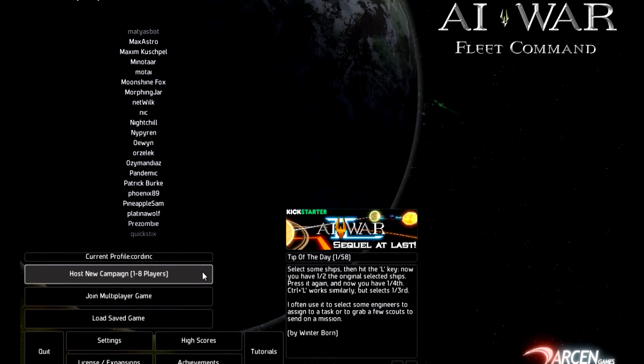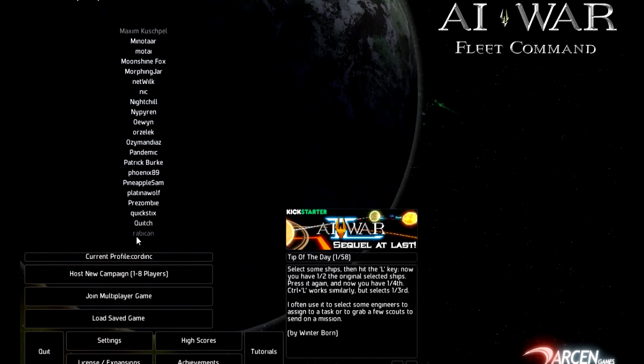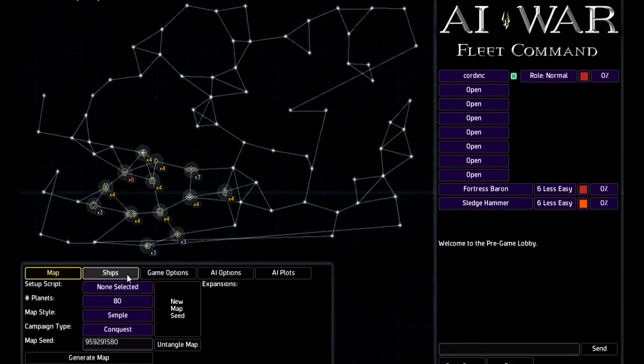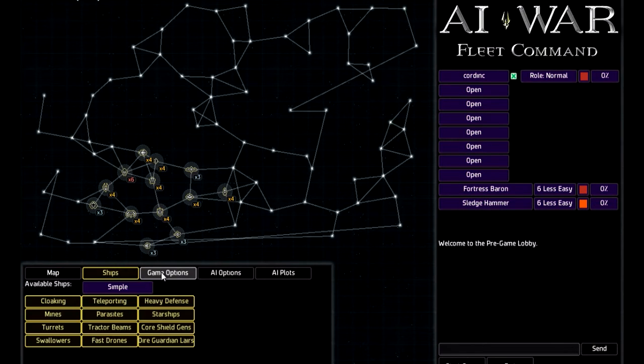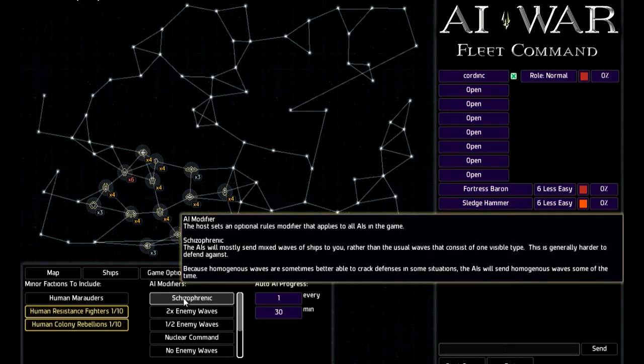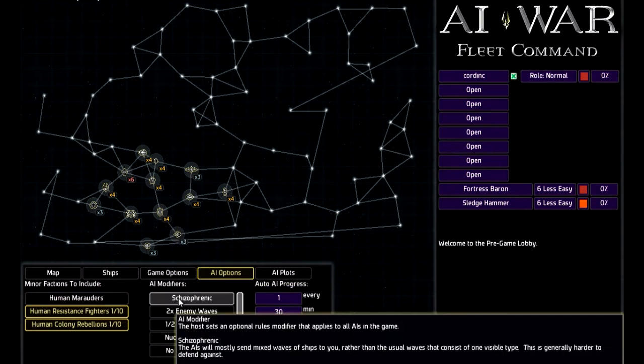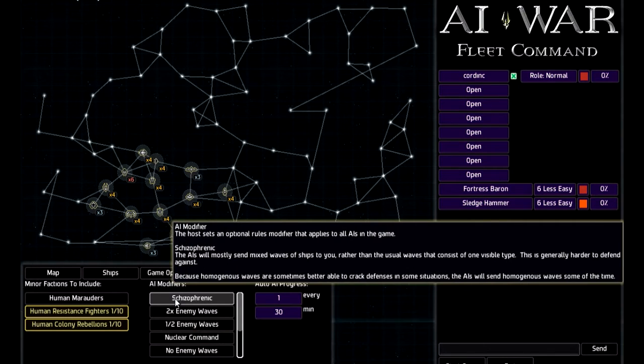When you start this up, my first thought is, wow, this is seriously old school - the way the buttons are set up and screens. I've been through the tutorial, by the way. The tutorial takes hours to complete, and I still really don't know what's going on with all this. What did these do? They've all got tooltips.